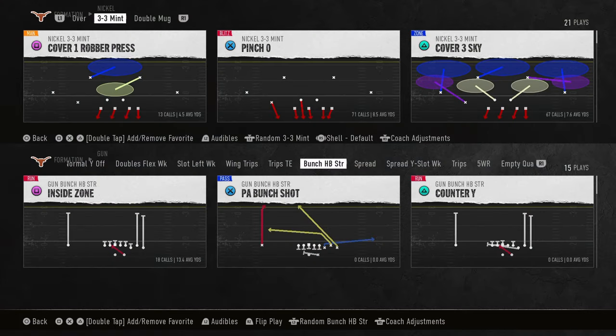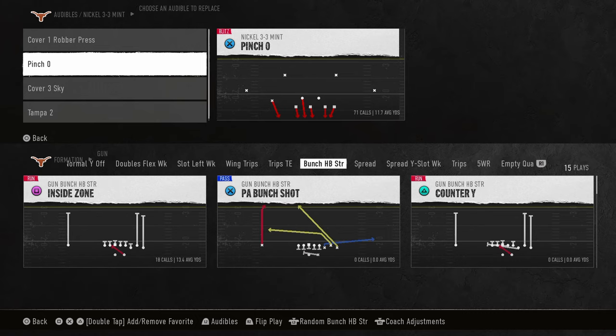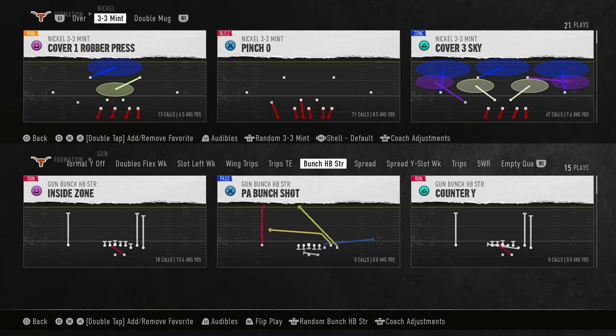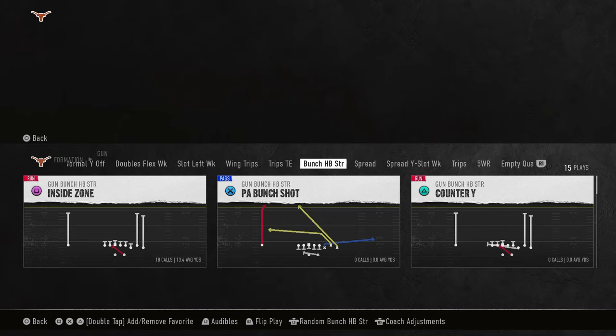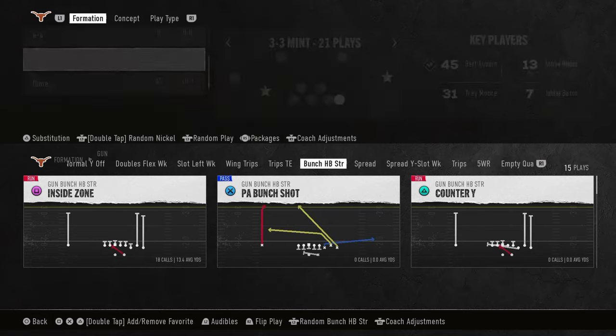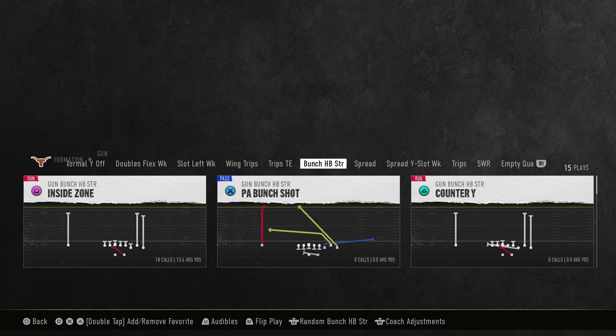This tip is gonna be kind of a fun tip showing you what's possible with route stemming in College Football 25. Route stemming is something new they added to the game and it just adds to the creativeness of the game. I'm actually gonna be smart and not let Trey Moore blow up this video because he's the best player in the game and in practice mode he's absolutely unreal.